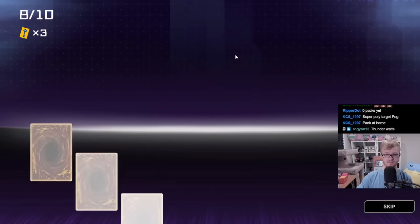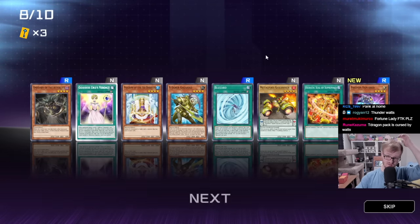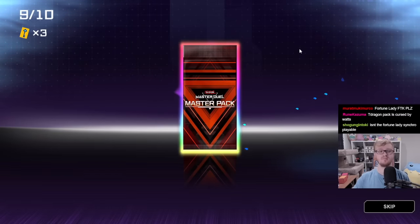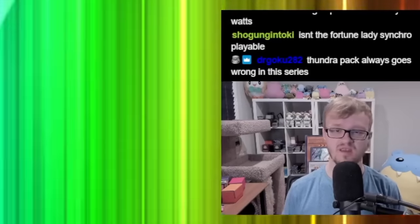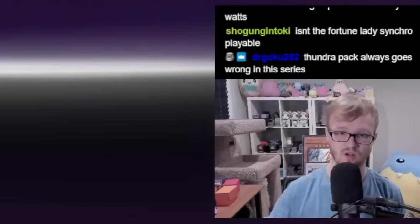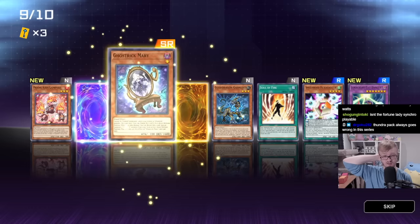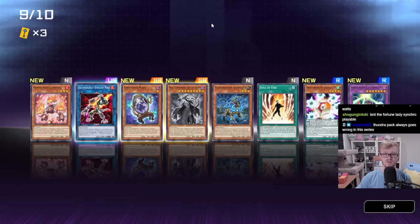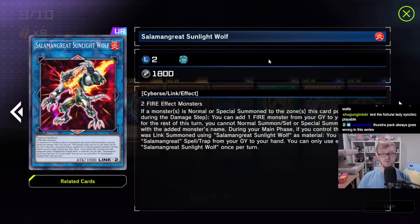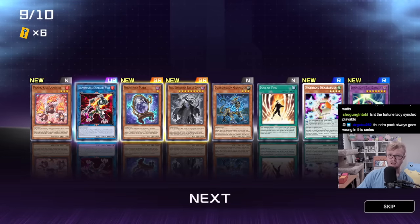Earthbound Immortal — these are just not pulls. Pack number three, Gold Driver. Blizzard is a card. Pack number nine — isn't the Fortune Lady Synchro playable? Yeah, it's just the Fortune Lady cards are all really high rarity. Finally, what do we got? Please give me some good secret packs. Ghost Ricks — maybe that's what we need to beat him. Generators. Salamangrates — I've unlocked this pack a lot of times. We have a ton of cards for it, a lot of cyber support. Right now I'm pretty sure it's the best offering here.